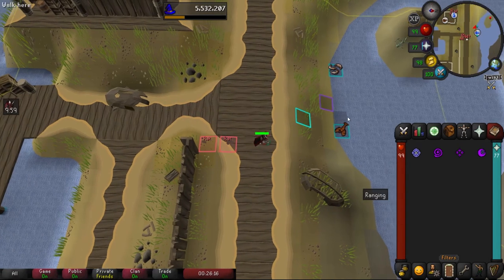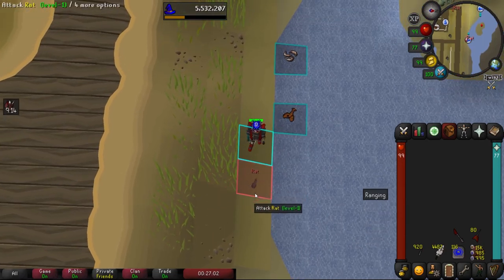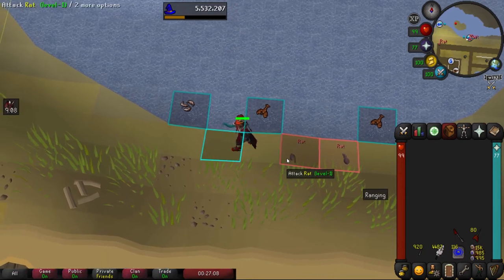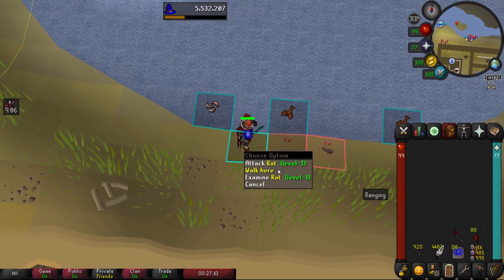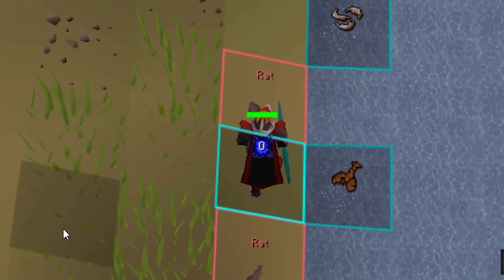Once both rats are aggroed on us, we're gonna want to walk them over to the fishing spot. That's kind of hard to describe, but you kind of just mess around and walk around with them a little bit. The goal is to get them in a line, one tile away from our fishing spot. Then once you have this set up, we're going to wait for a hit splat to appear on our character and then walk under that rat — this should set it up perfectly.